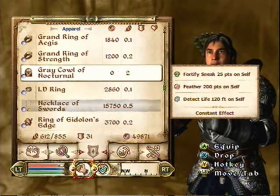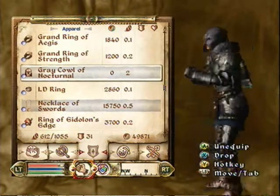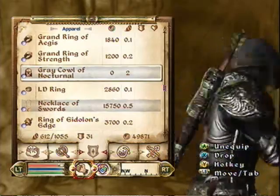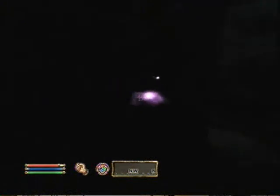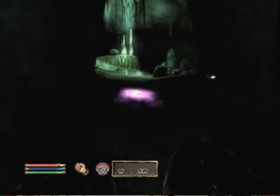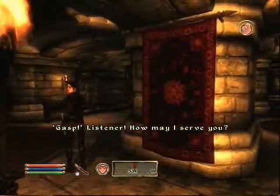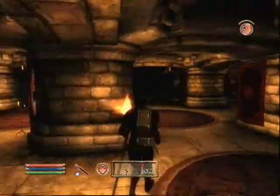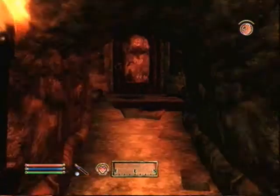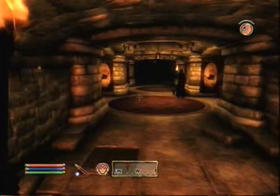My favorite headpiece in the game has got to be the Grey Cowl of Nocturnal, which you get from completing the Thieves Guild questline. This cowl is not only good for its looks — it's also good for its attributes. It gives you 200 points of Feather, Fortify Sneak 25 points, and Detect Life 120 points. This cowl is great for dungeons because you can see enemies and hold more loot. My favorite guild has got to be the Dark Brotherhood, which is an assassination guild. This guild is fun, exciting, and has an awesome questline with an exciting twist along the way that I think you'll find quite amusing — but I won't spoil it for you.